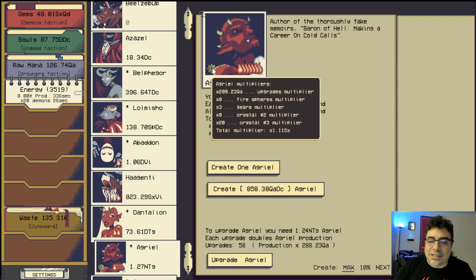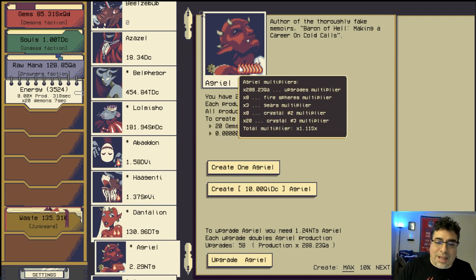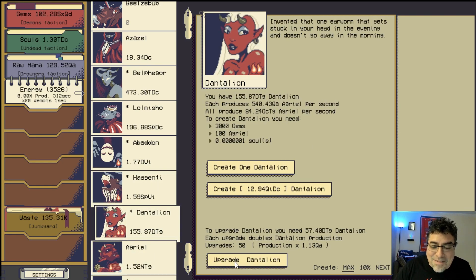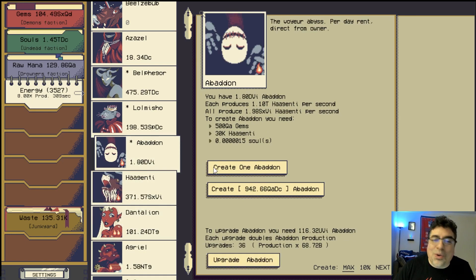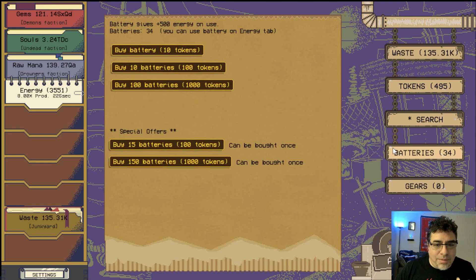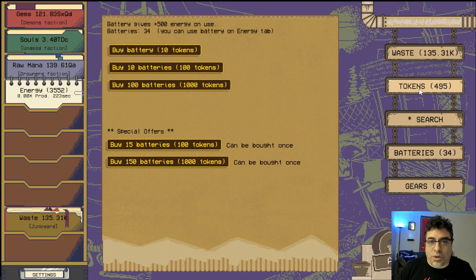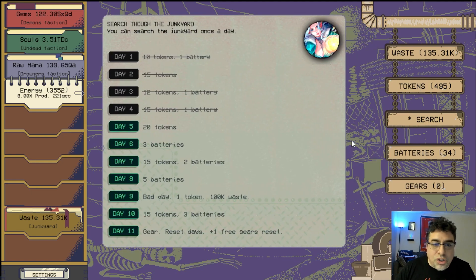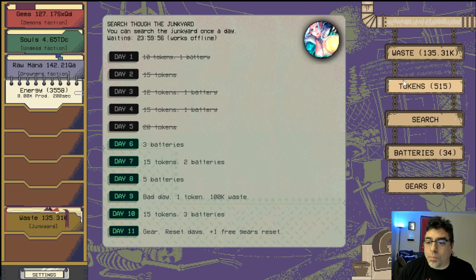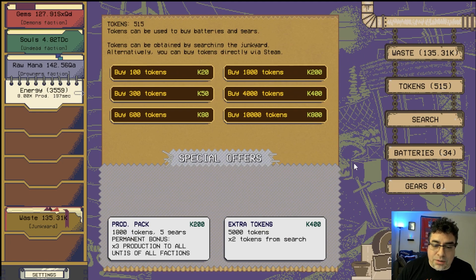For 35 more seconds the demons are working overtime, which is great because we need to upgrade units. Look at this unit — it has 5 sphere multipliers and also a gear, which I'll show in a moment. Every time you unlock something, a whole new universe opens up. Going to the junkyard: batteries are bought with tokens. You collect tokens by searching the junkyard — for example, the daily login on day 5 gives 20 tokens.